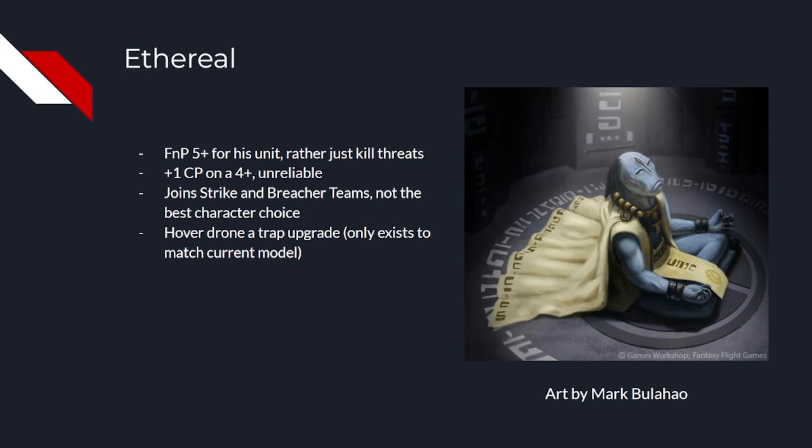Alright, first up is the Ethereal. He has the ability to generate CP on a 4+ each turn, and he gives a unit a 5+ Feel No Pain. He's also the only unit in the book with a leadership better than 7, other than Farsight and Shadowsun. While the extra CP is great, especially considering how CP hungry the index is, only getting it on a 4+ is very dicey. Last edition I would fail that 2+ invocation twice a game regularly, and I doubt I can roll a 4+ much better.